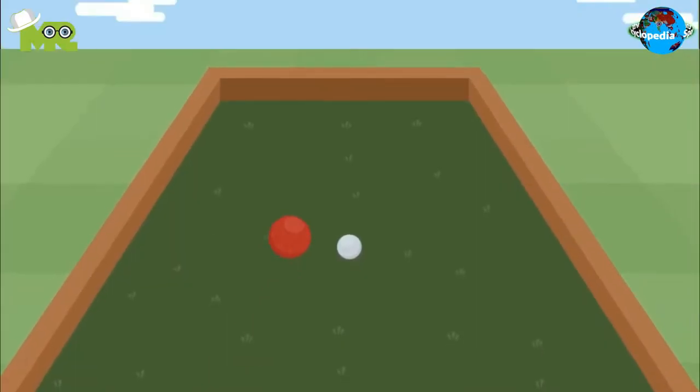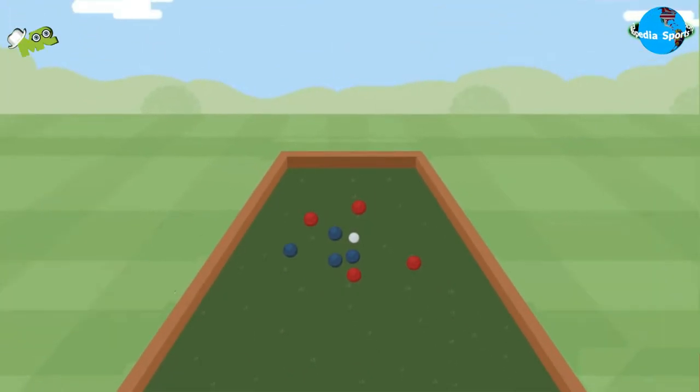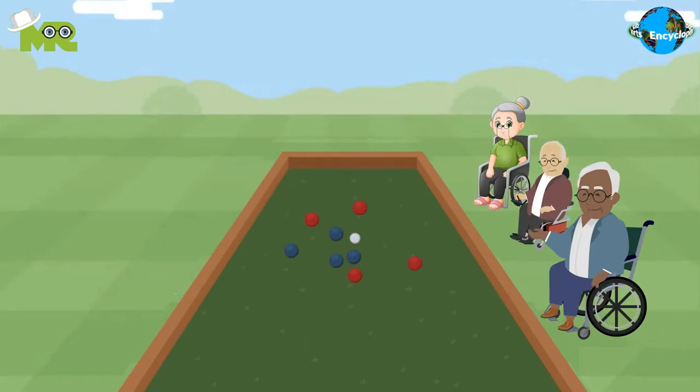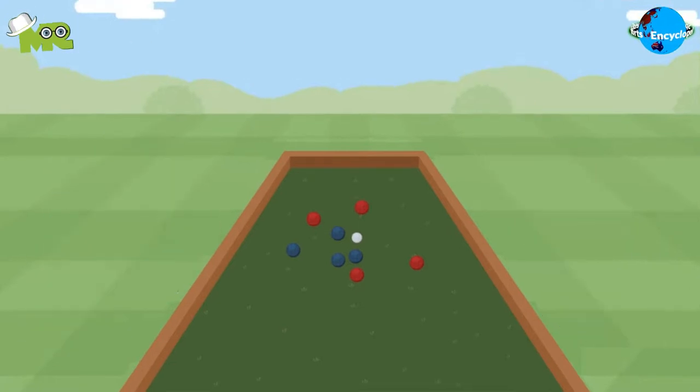Bocce Ball is a modified variant of Bocce, played by athletes with physical disabilities. Bocce Ball is played in an indoor court that's 12.5 meters long and 6 meters wide. The game can be played amongst individuals, between pairs, or even between groups of three. The objective of the game is to score more points than the opponent team.